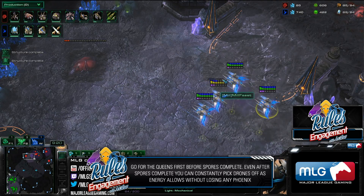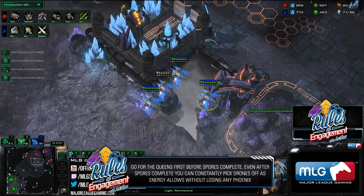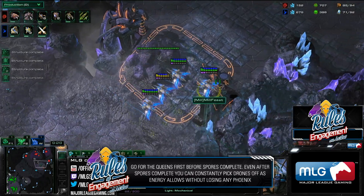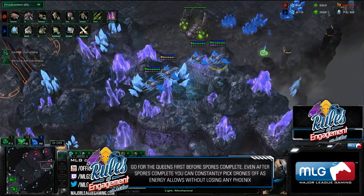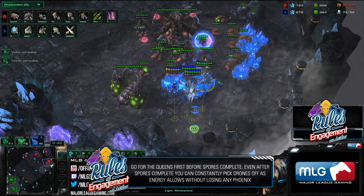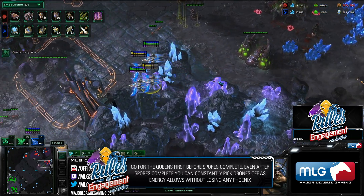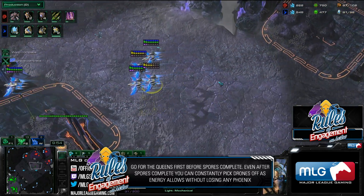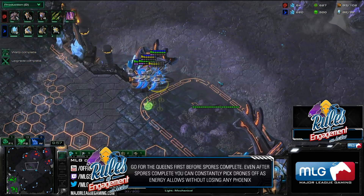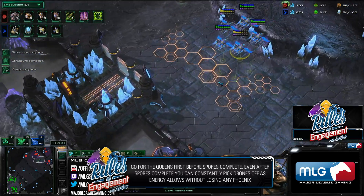So what we want to do is kill the Queens first before any Spore Crawlers get up. Once they have Spore Crawlers up, we can't kill Queens anymore. What we can do though is always kill Drones. Even at the Spore Crawler, you pick up a Drone or two, run away while you just lose shield damage — maybe take one or two hits on that Phoenix — but really not taking any serious damage. With range 5, you can just wait for some more energy and then continually go and do more and more harassing.